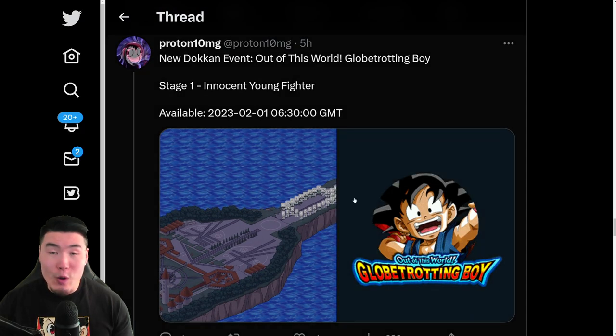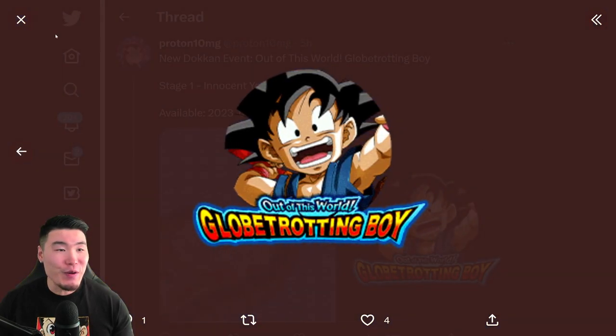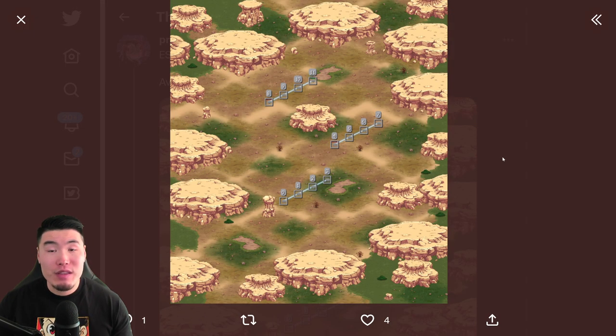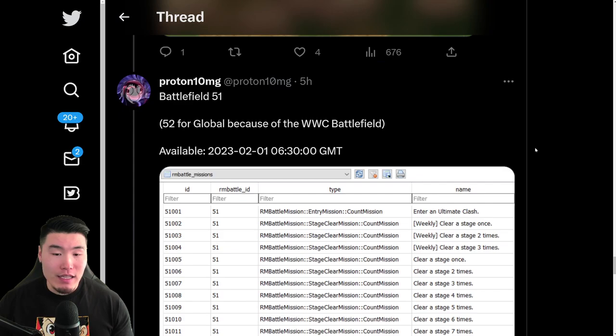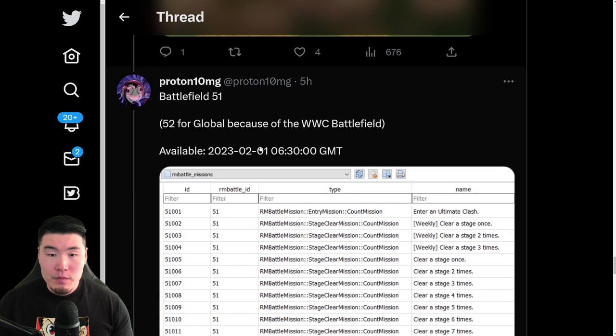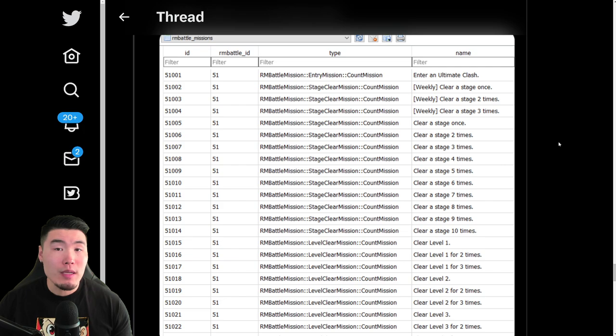And after that, we have a new Dokkan event, which obviously is for the Kid Goku. There is his Dokkan Awakening Medal. We have a new Extreme Super Battle Stage, Stage 38, Youth only. And also some missions for the next Battlefield or Ultimate Clash, which is Battlefield 51 — actually, it's apparently 52 for Global because of the Worldwide Celebration Battlefield. So technically, Battlefield number 52 for Global.